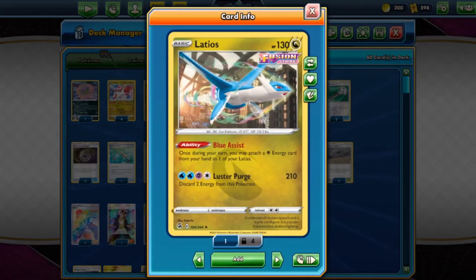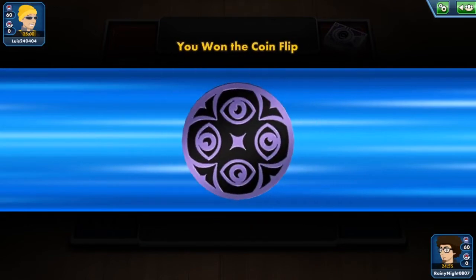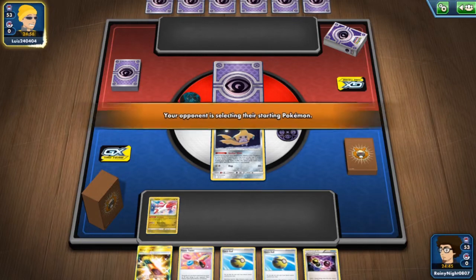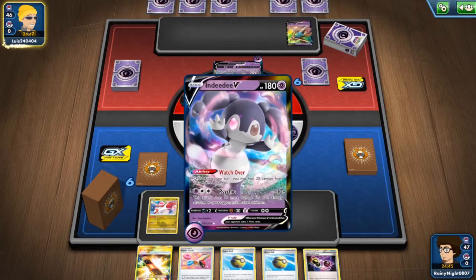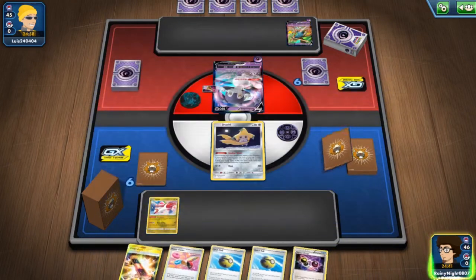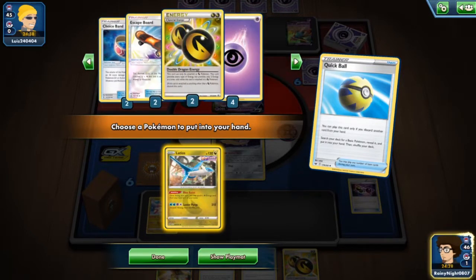I hope you find the matches really entertaining — we have some pretty good matches to show with our Latios and Latias deck from Fusion Strike. Let's go check it out! On to another match with our Latios and Latias — unfortunately Articuno really messed up our game plan, but that's fine. We'll start with Jirachi and a benched Latios. We're down one Double Dragon Energy and only relying on the remaining two — yikes.